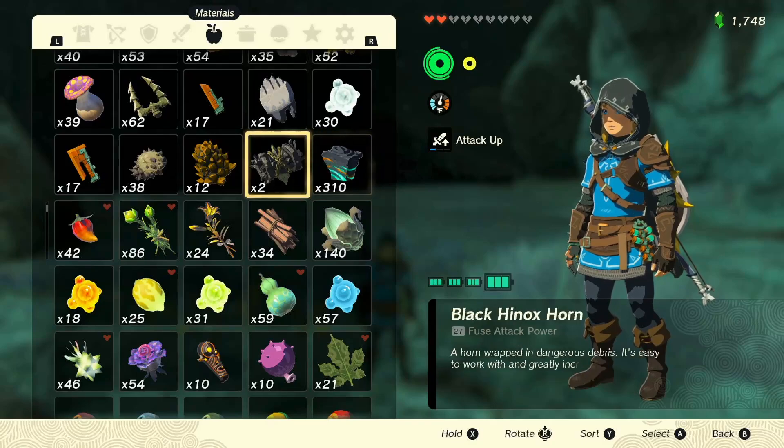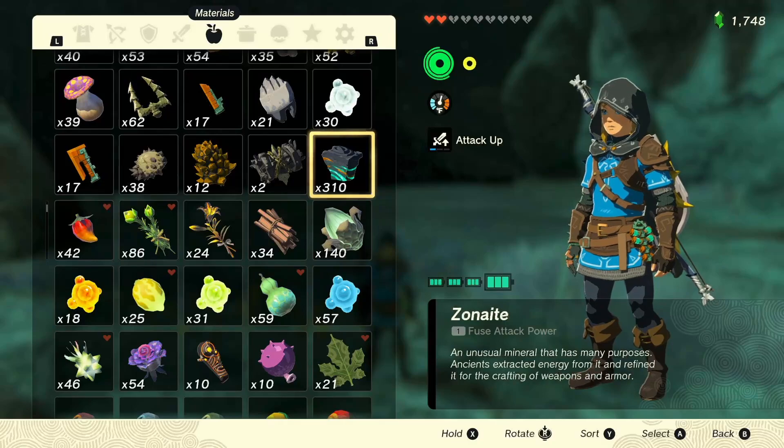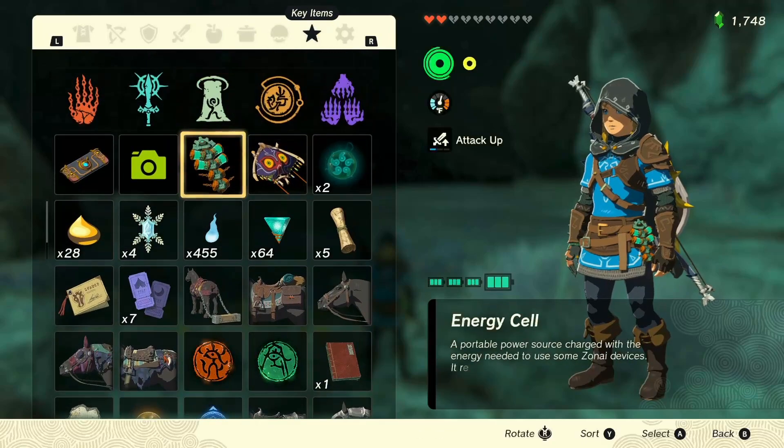Now that we've done our farming run I'm all ready to go. I'm going to show you quickly how I get crystallized charges and then take them in and convert that into energy, so I can build better machines that run further, go faster, fly higher — all the stuff we want to do in this game as we get to the end game.